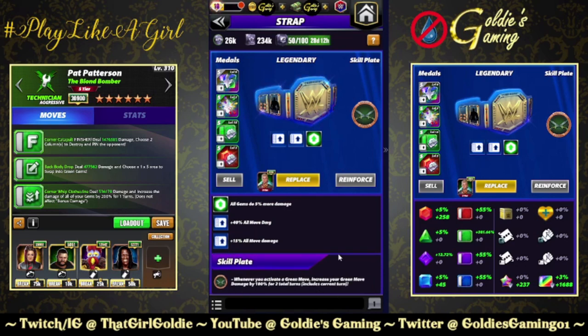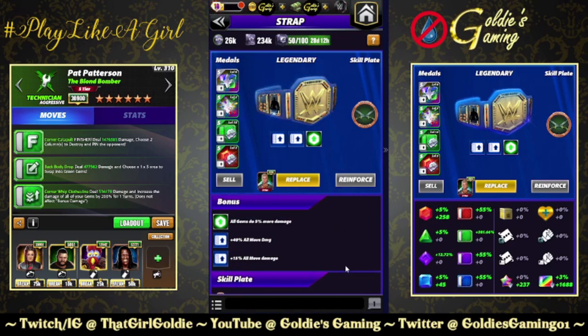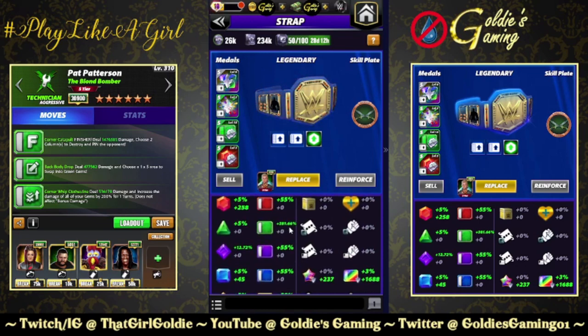I do have the 200% green Chic Plate — whenever you activate a green move, increase your green move damage by 100% for two turns. So 281.66 substats with the belt, plus the 100 added from the Chic Plate.